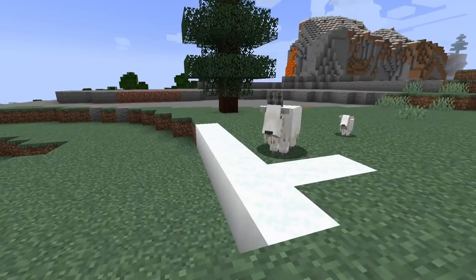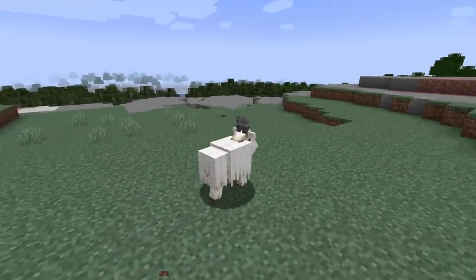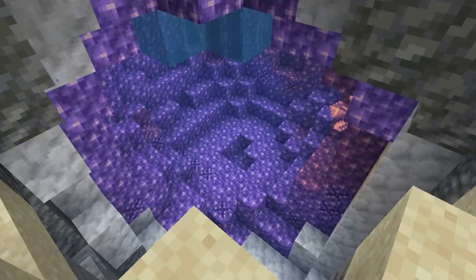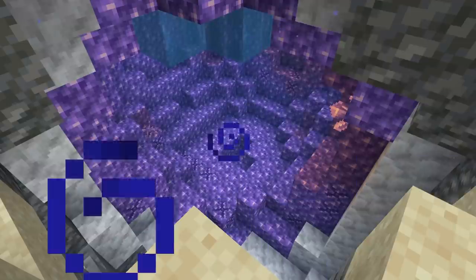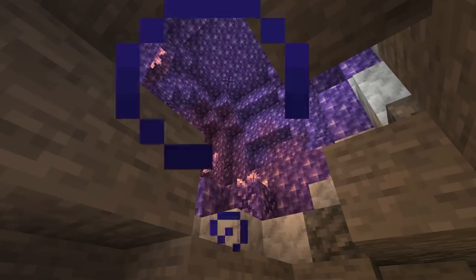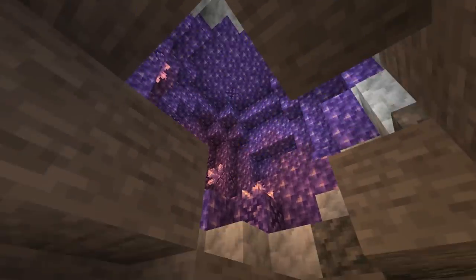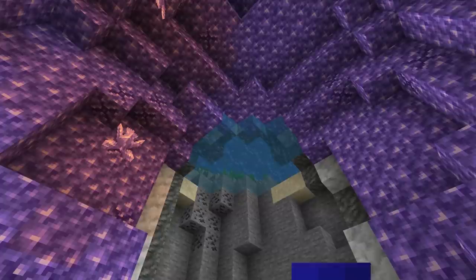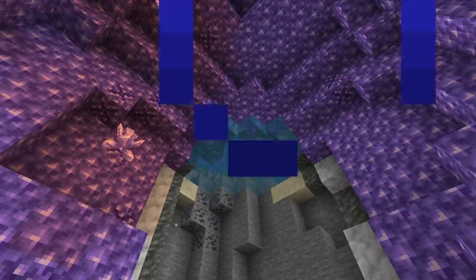If you enjoy this video remember to hit the subscribe button to get Minecraft tutorials and let's plays. The first addition to the 1.17 update is the Amethyst Geode Structure. It is a structure found underground in the overworld and is rare. There is a 1 in 53 chance for each chunk to have a geode. There can be openings to the geode on the surface or underwater, and it can also be connected to the cave system. The geode is loaded with new items and blocks.